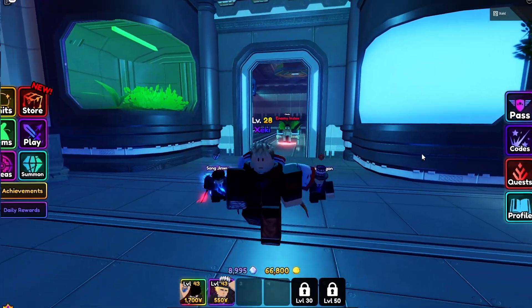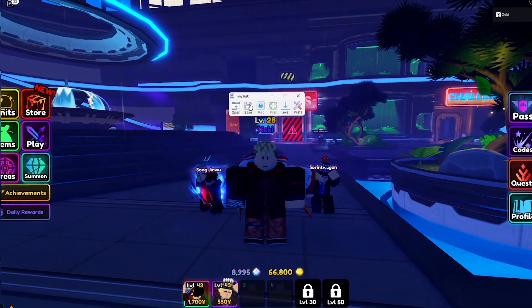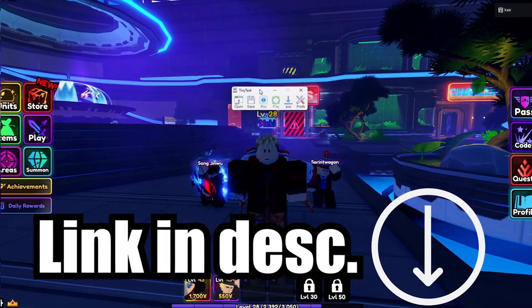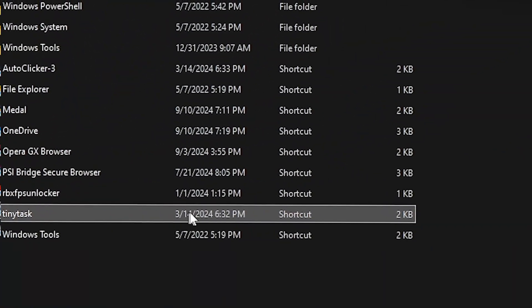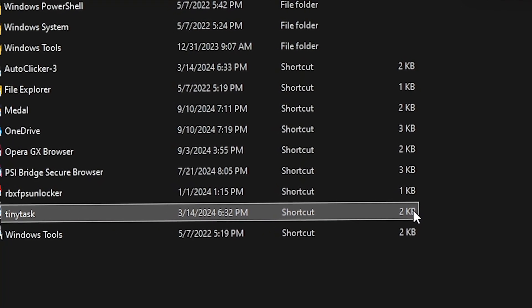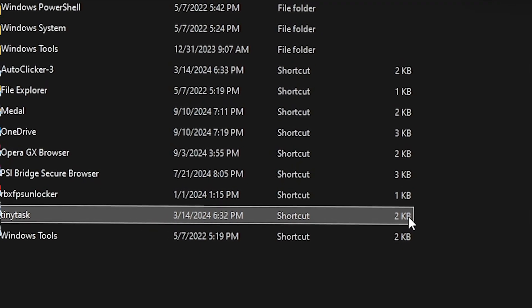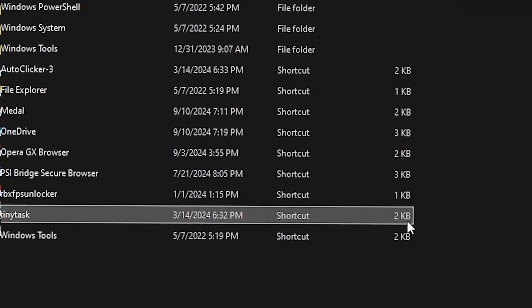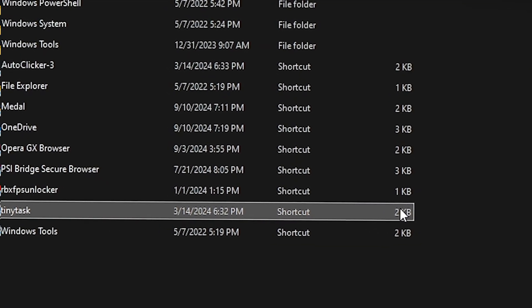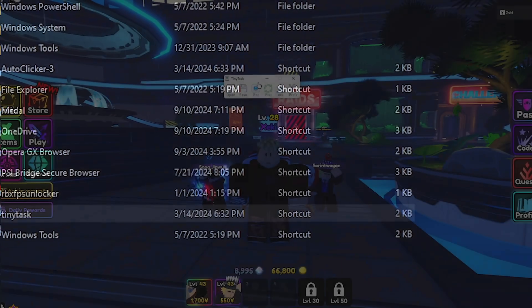You're gonna need this beautiful software that I'll be linking in the description — TinyTask. This software that I'll be linking in the description cannot actually give you a virus. If you guys look at TinyTask, it's only two kilobytes in size. This is not big enough to have any virus of any sort, so you don't need to be scared.